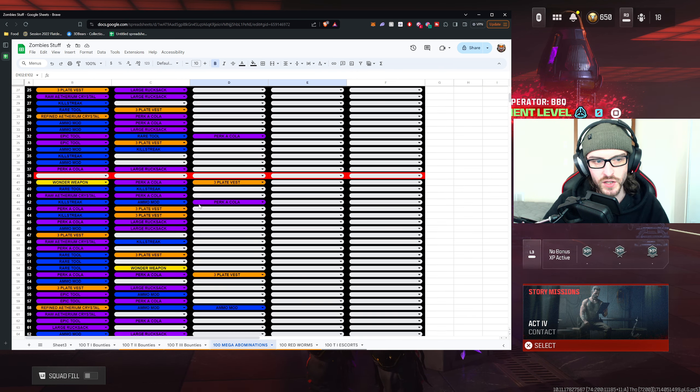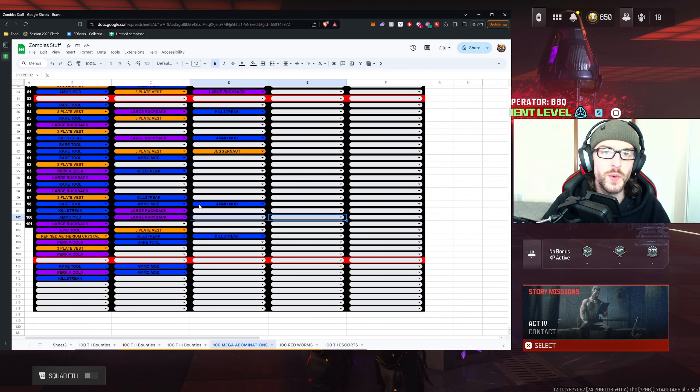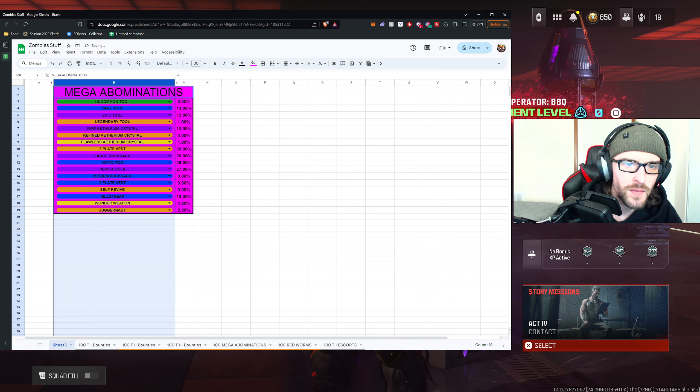Weirdly enough, there were a couple of mega abominations where we didn't receive any rewards at all. It was fairly inconsistent — I think it only happened two, maybe three times. Once we passed the 100 mega abominations, we did get a third instance, so maybe 2% of them total didn't give us a reward. Now we're going to get to the spicy part of the actual sheet.